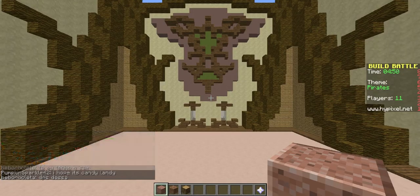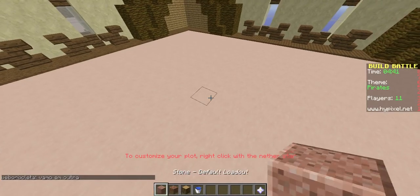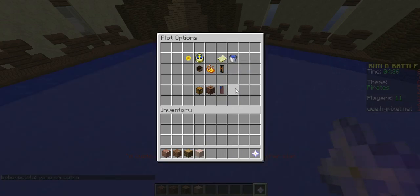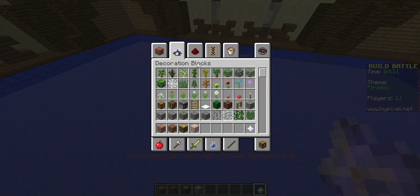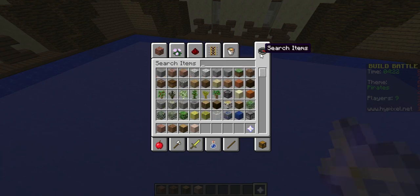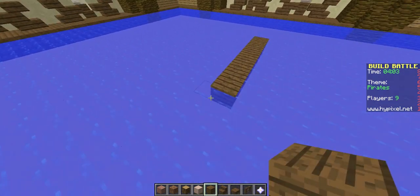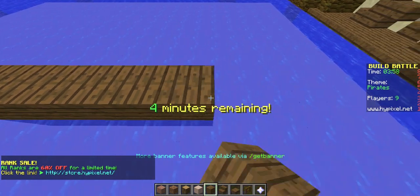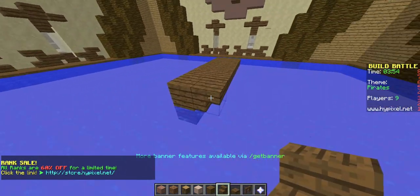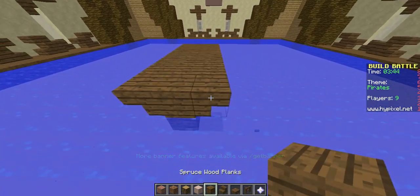Okay guys, we're off to a late start but our theme is pirates. So let's see - water bucket, get this out, plot is now water. Let's make a pirate ship. Let's see how do we want to make this - I'm not sure, let's get some spruce wood. That'll look good, just like that I think. Maybe some spruce, yeah, maybe that'll look good. Four minutes remaining. Let me just say right now I'm not the best at boats, so if I do this horribly wrong, don't blame me, blame the game.